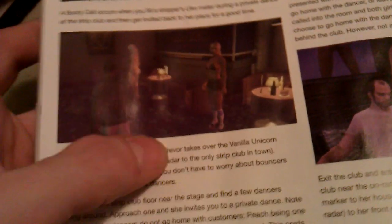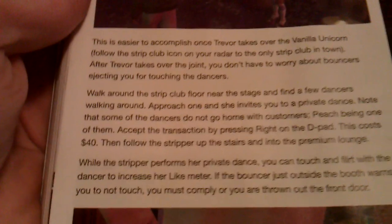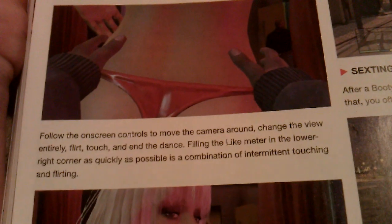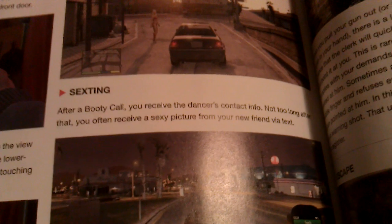I'm assuming it's honk your horn. Booty call and private dances — this one's pretty easy. You might want to do it after Trevor takes over Vanilla Unicorn, because then the bouncers won't eject you for touching them. You need to ask them to a private dance, which costs $40. The stripper follows you upstairs in the premium lounge, then you've just got to get their meter all the way up. After a booty call, you receive a dancer's contact information and a sexy picture, and it tells you of a side mission you can do. So there you go — that's booty call and private dances.